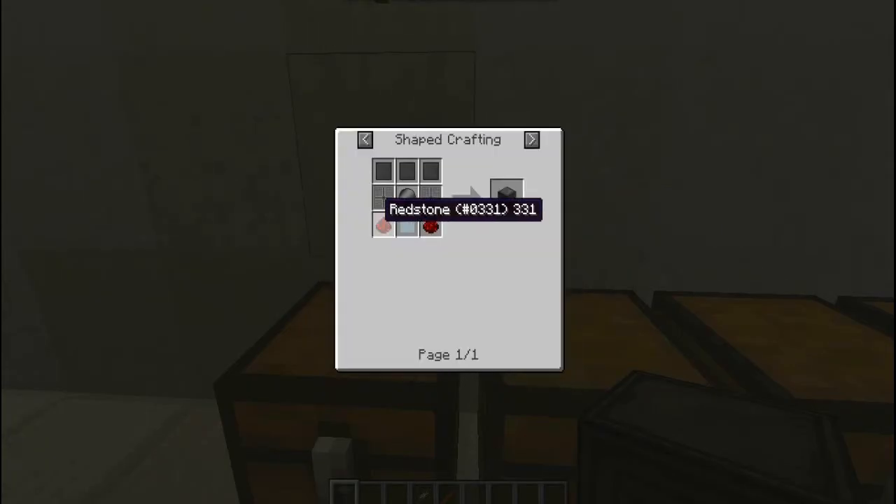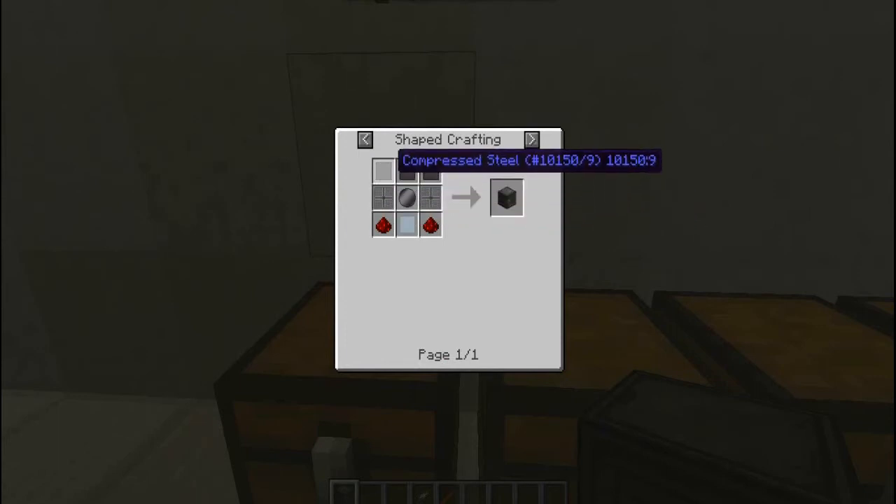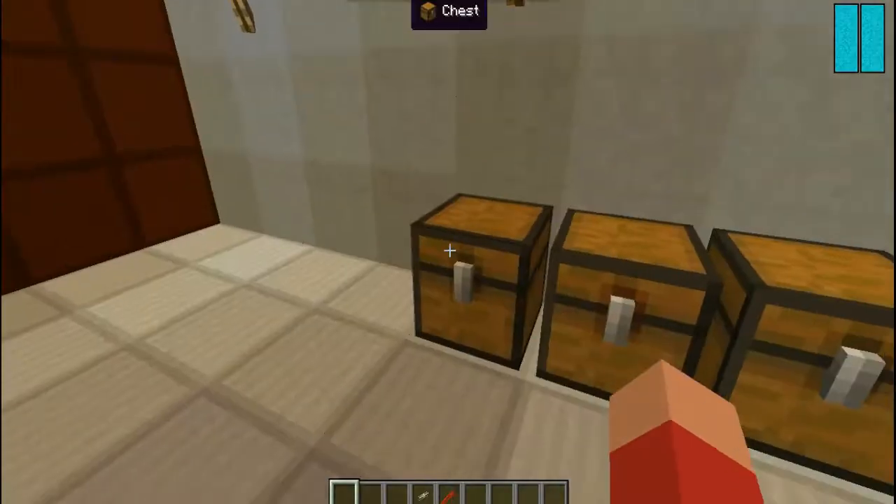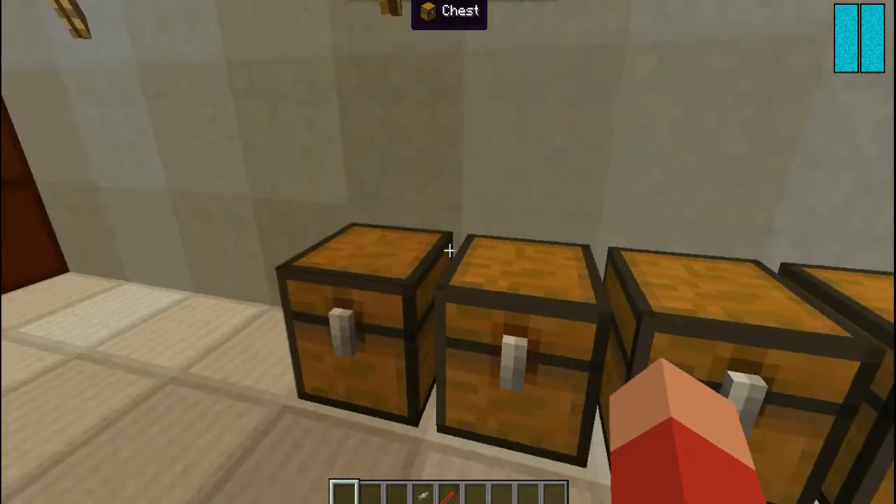If you want to know how to craft the oxygen detector, it's two redstone, compressed aluminum, basic wafer, oxygen vent, and compressed steel, and you've got one. I don't see too much of a point in it, but if you like redstone, it's fine.